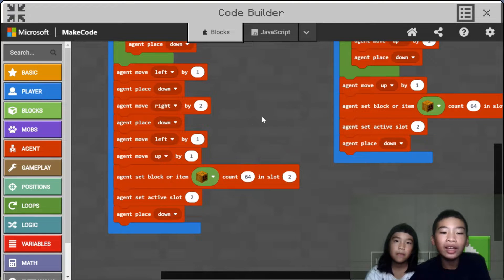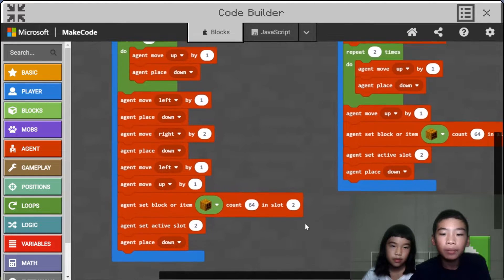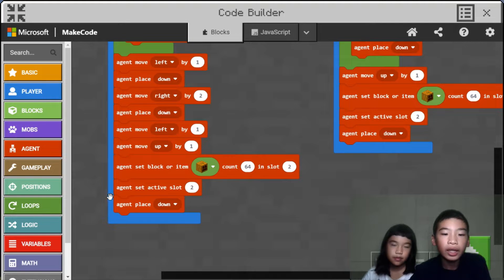And then all that's left is its head. Agent move left by 1 and then agent move up by 1, so then it's in a position ready to put the carved pumpkin. Then we're going to do agent set block or item carved pumpkin, count 64 in slot 2. Then agent set active slot 2, so you won't place the iron block. And then agent place down — so it will complete the iron golem.